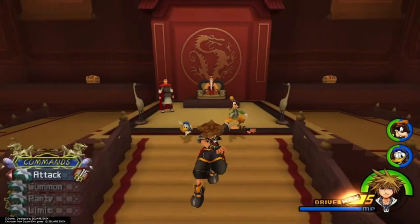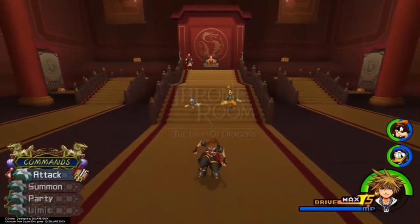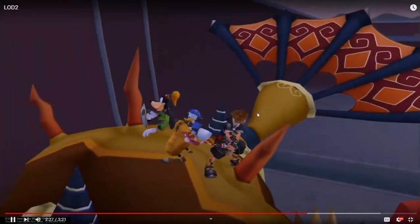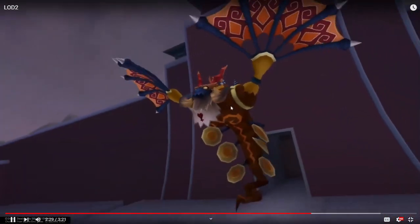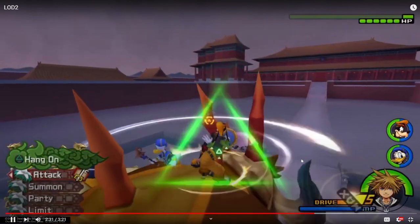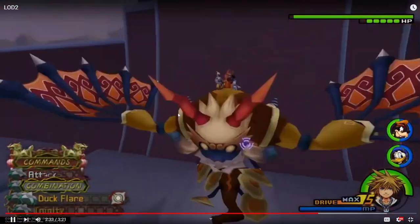With that out of the way, we'll move to our final fight in Land of Dragons — Stormrider. I'm just going to do some quick runs backwards here. Make sure your command menu is on Limit, because that's what we're going to be doing pretty quickly. At the start of this fight we're going to do two hits. You're going to be auto-targeted onto the left horn, which is the one we want to target. I'm going to do two hits, lock on, and then hang on by pressing triangle after the two hits. Hit, hit, lock on, triangle.